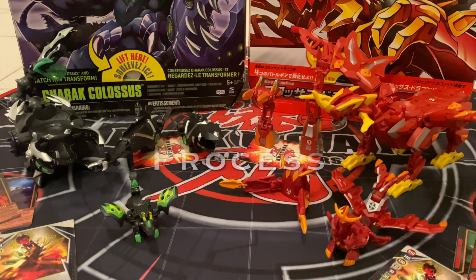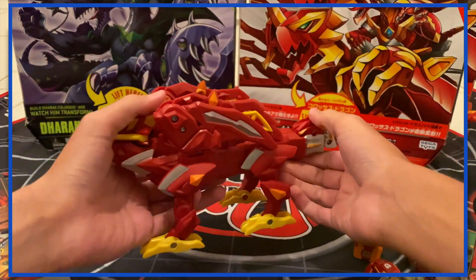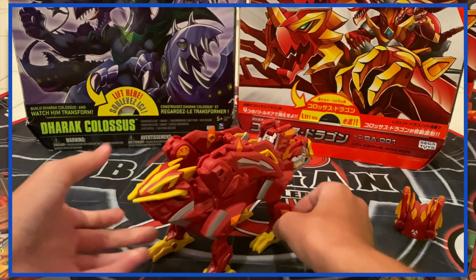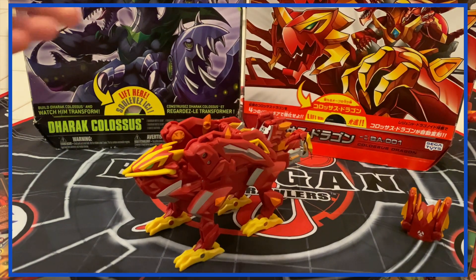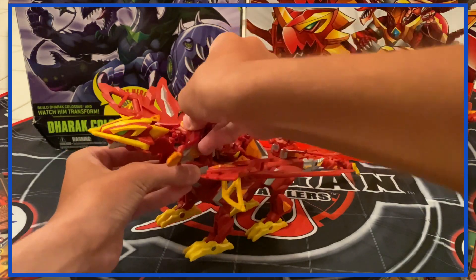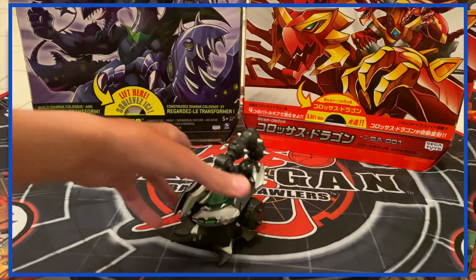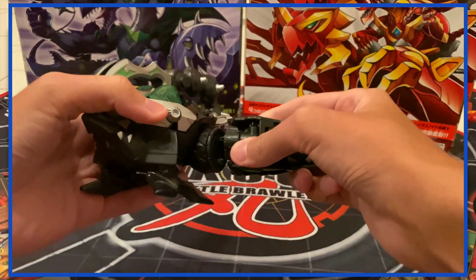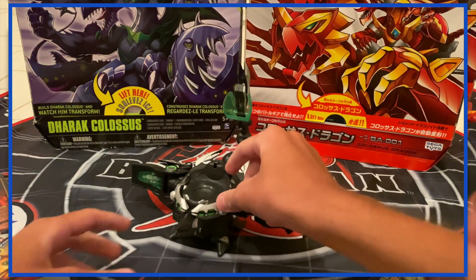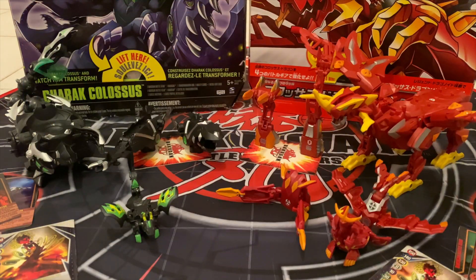Number two — assembling process. Both are very easy to assemble and put together, as the battle gears are very easy to attach to the main transformation hub pegs. However, due to Darak Colossus having fewer battle gears to attach, I give this part to Darak Colossus. With Dragnoid Colossus, it isn't complete after dropping the Bakugan in as you still need to attach Axator Gear at the end.